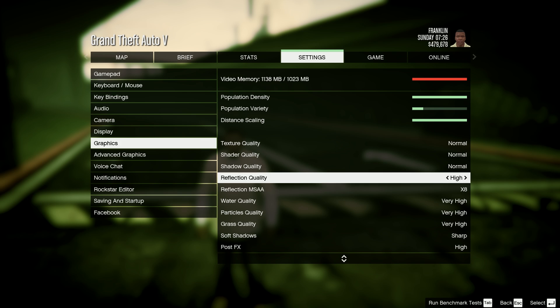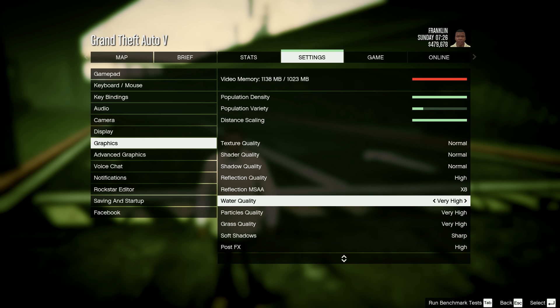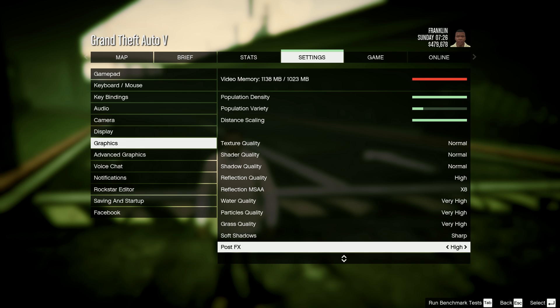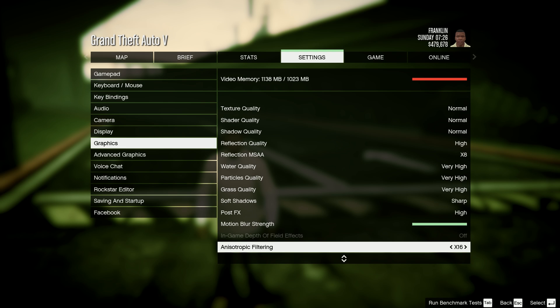Reflection quality is on high. Reflection MSAA 8x doesn't really affect anything much. Water quality is very high — it doesn't really affect performance a lot so I keep those high. You can even go up to ultra if you wish — I actually had it on ultra a few minutes ago and it still ran pretty good.